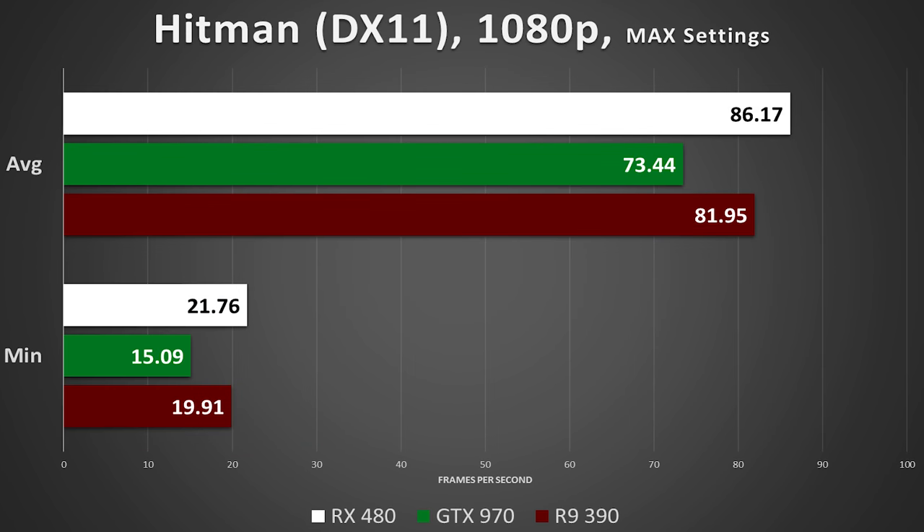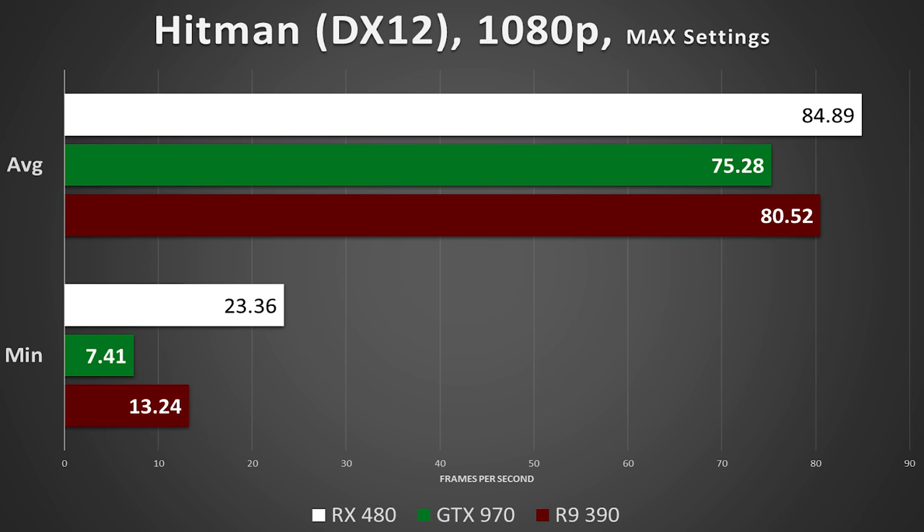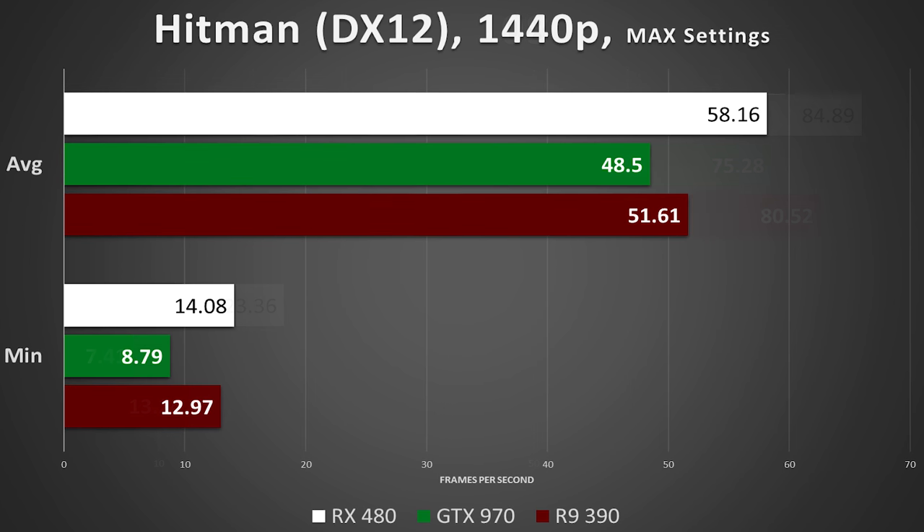In Hitman, 1080p is a piece of cake. In fact, in this instance we find the 480 overtaking the 390, a card which this game was bundled with at one time. The same goes for DirectX 12 — not much changes for the 480, but the minimums of both the older gen cards drop by a significant amount. And bumping the resolution doesn't change the fact that the 480 still takes the cake.